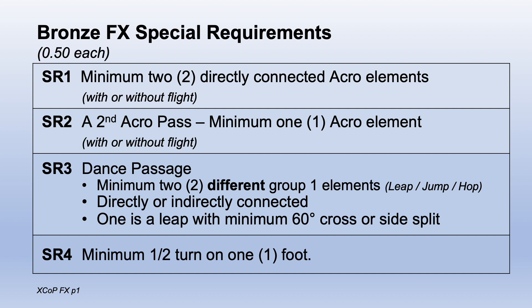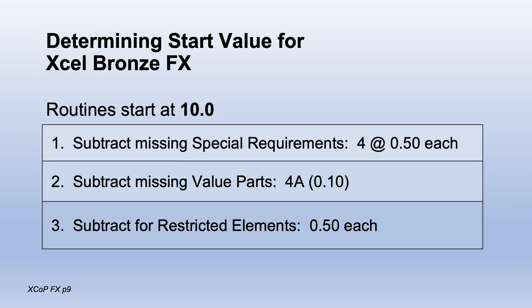Pivot turns will not receive credit. To determine start value, routines start at 10.0. Subtract missing requirements — there are 4 at 5 tenths each. Subtract missing value parts — we expect 4 A's at 1 tenth each. And subtract for any restricted elements, 5 tenths each.